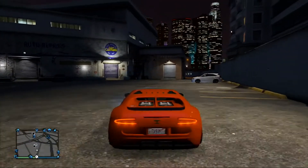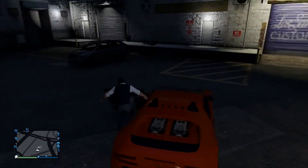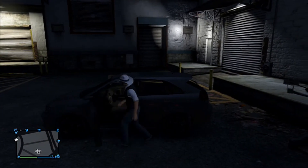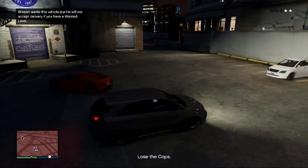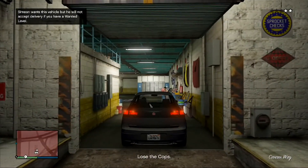Once you get to LS Customs, it's pretty much the same method. Park your car outside of LS Customs, close to it. Find any random car, break into it — hopefully the cops don't get onto you. Then hide your car and drive into LS Customs like last time.